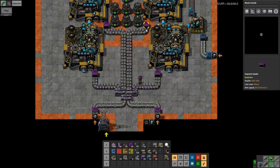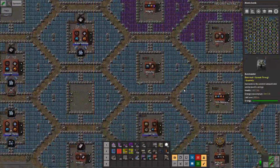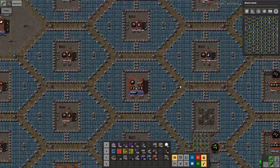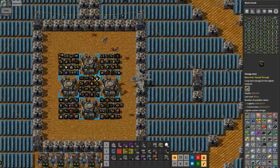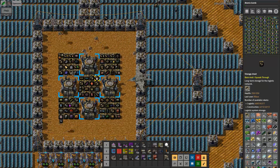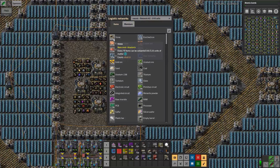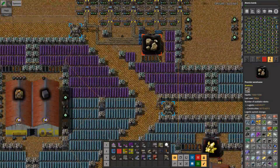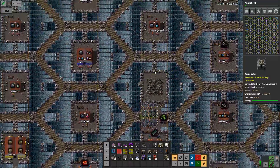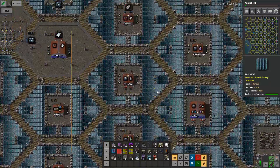This is where we're taking the useless tantalum, but it gets better because we have more useless stuff around here. We actually have a crazy amount — we have 484,000 stone, and only 150 is up here. That means it's 330,000 stone just not doing anything.